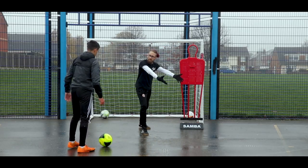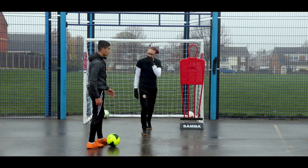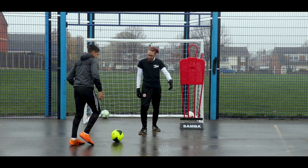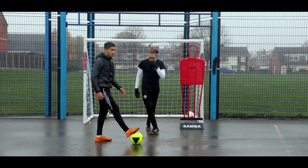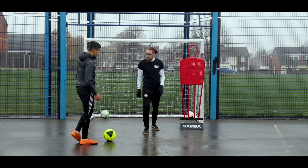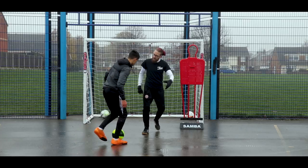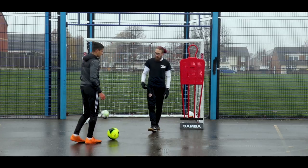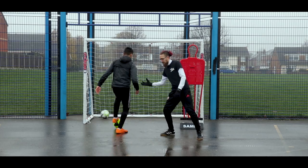The defender will step in and show you down the outside because that's where they want you to go. When you dribble that way they'll come in and try to cut you off. So whichever way they're showing you, try and cut them the other way. If they're showing you out wide, the idea is to fake — a classic scissor-type fake — fake inside and exit outside.